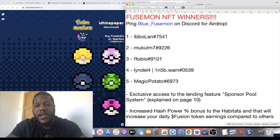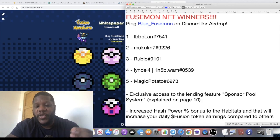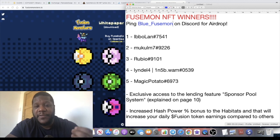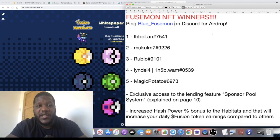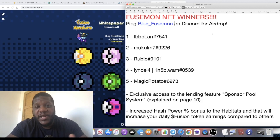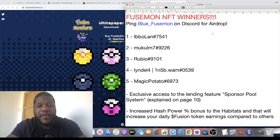If your name is on the screen right now, you have each won one Origin NFT. The first thing you want to do is go onto Discord and ping the ID 'blue underscore fusion one' and he will tell you what you need to do next in order to receive your NFTs. You'll obviously need to give him an Ethereum ERC-20 address because this is an ERC-20 token, and these NFTs are actually tradable on OpenSea — I think they go for about 0.05 Ethereum at the time of recording.